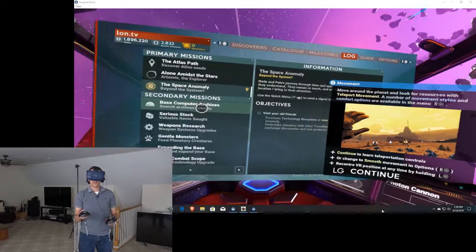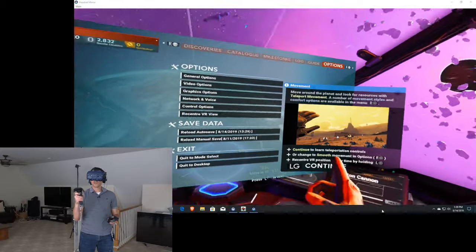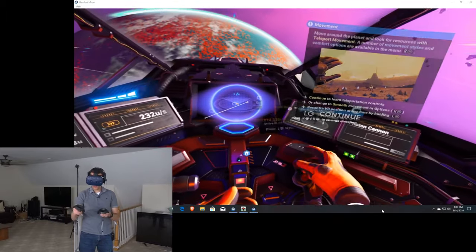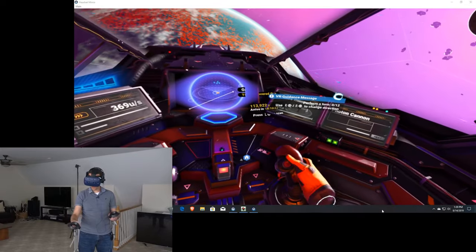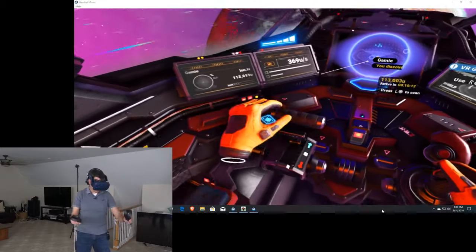The controls are reversed to where I want them to be, so I'm going to adjust that. I'm going to hit the menu and go over to options. Left G - so that's left grip. Perform a turn, use R and R to change direction. It's really cool to have my whole ship rendered out here, which is awesome.